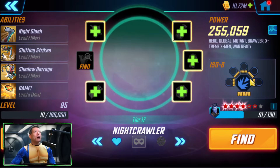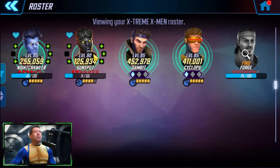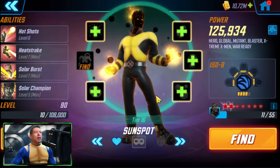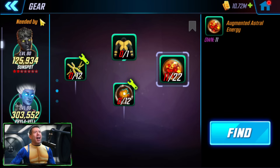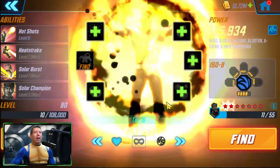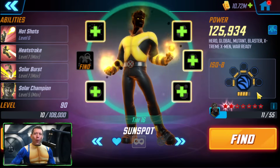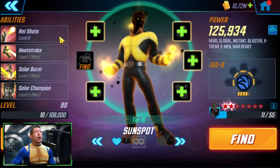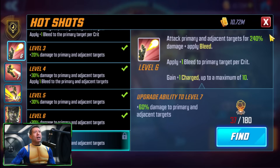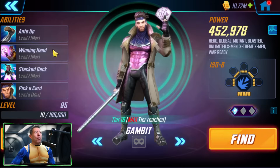Nightcrawler has all the T4s on all his moves and is a Raider Level 5, ISO-8 blue. Sunspot we weren't able to put as much into — he's only Gear Tier 16, we ran out of Astral Energy, not yet at Level 95, and only Level 4 ISO-8 blue. We do have him as Striker to make use of the charges he'll generate for more ability energy.